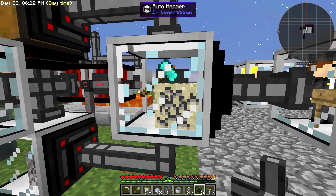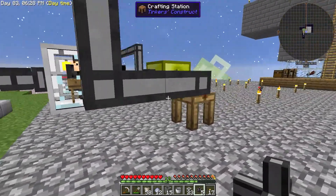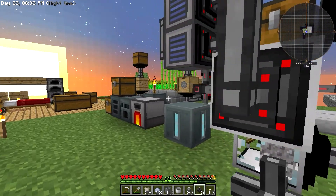Here the sand is broken down and turned into dust. And then I sift it here, and then it all goes into this lovely chest. So this is all automated here.